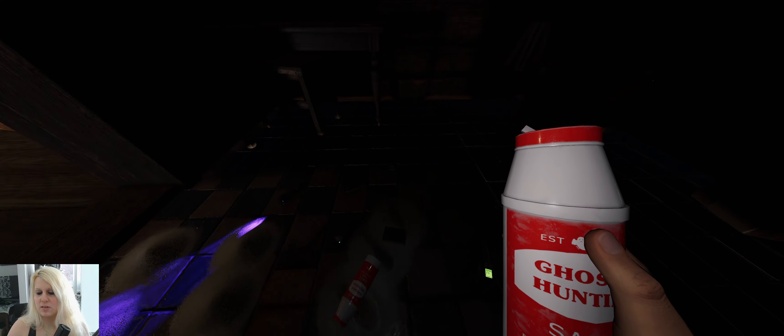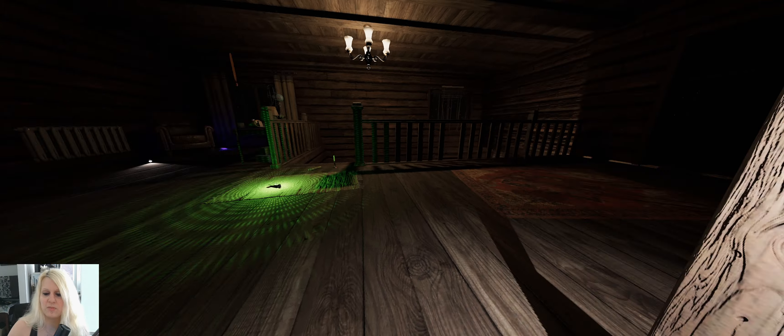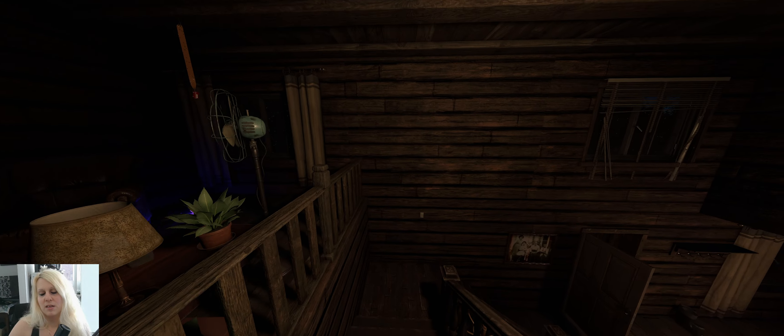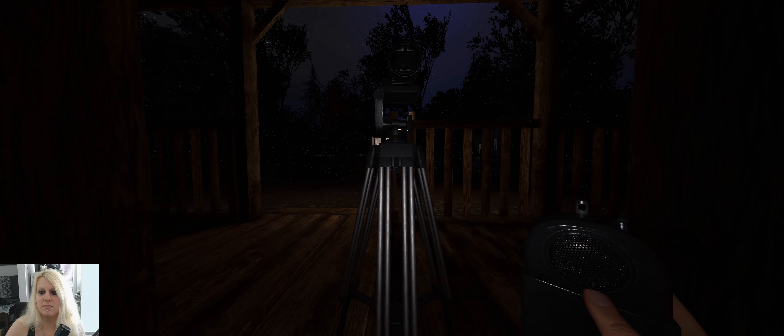Look at that Orb — where are you going, Orbi? Stay in here please. Let's leave the cam near the door so it points at the door. Are you here? Are you a child? Are you old? What do you want? Show yourself. No spirit box response. It was right behind me because it triggered the sensor. Because if we get Orbs, we have to check for three more pieces of evidence — it could be a ghost that always has Orbs.